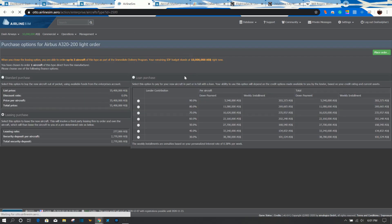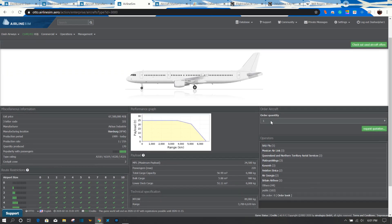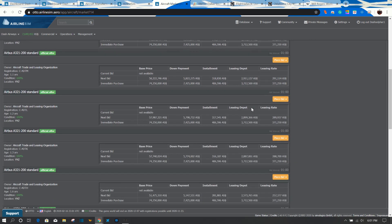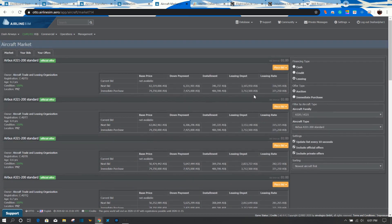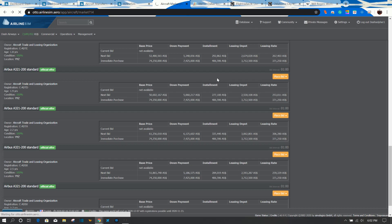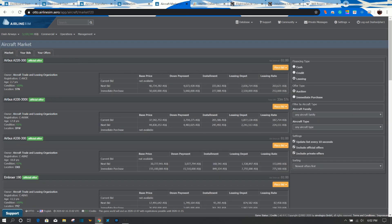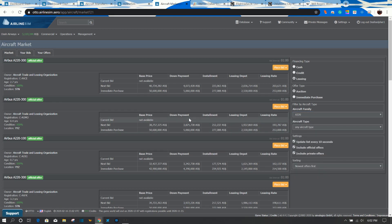We're going to kick this 2.5 million dollar A321 — that's a nice one. So now we've got two airplanes that we've bid on. We'll get them in approximately an hour. I want to get two more airplanes though, so let's go to the A319 and see if we can find a good cheap one. Remember, we still need to have money left over to put the seats in the airplane.